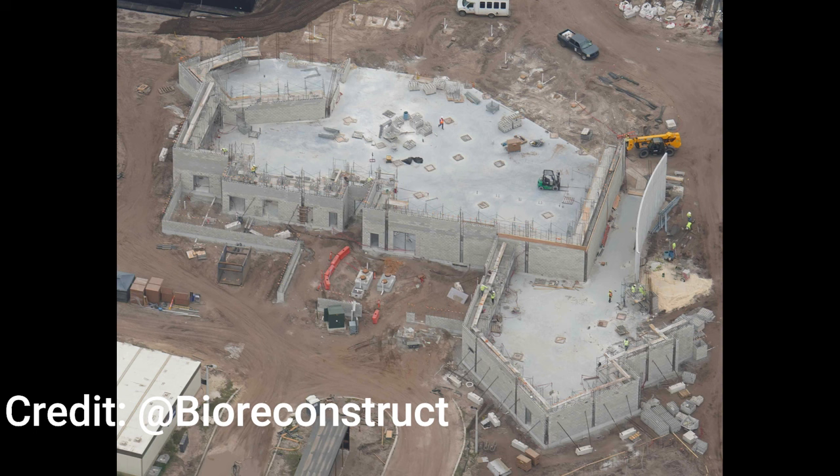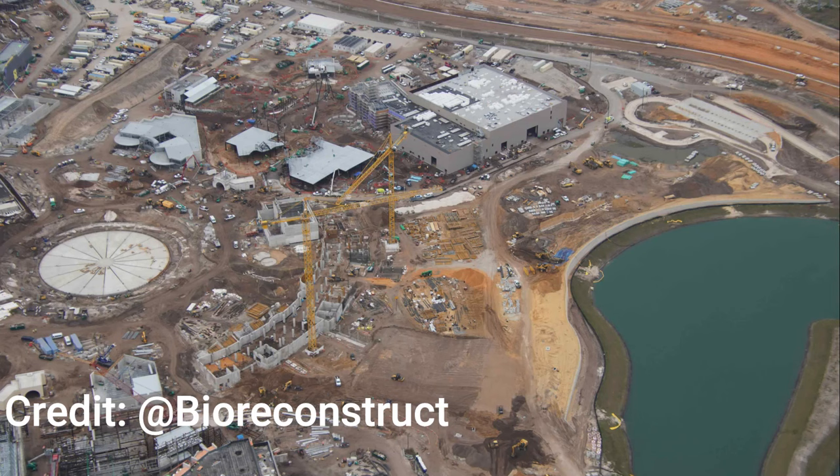This is actually the Epic Universe entrance right over here — a large entrance gate and exit gate. You can see a little pathway and roadway taking shape below. I'm sure they'll have the iconic Universal Arch and plenty more. It's the first time I really saw the entrance start to take shape, and yeah, it looks great — it looks huge, and I can't wait for it to be finished.